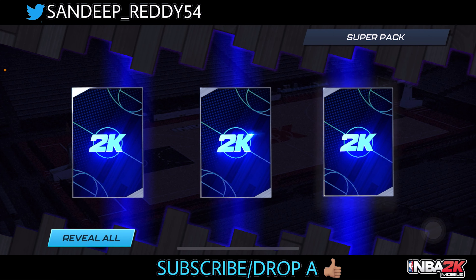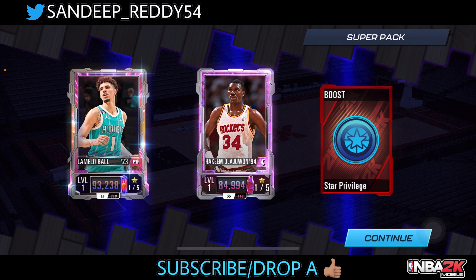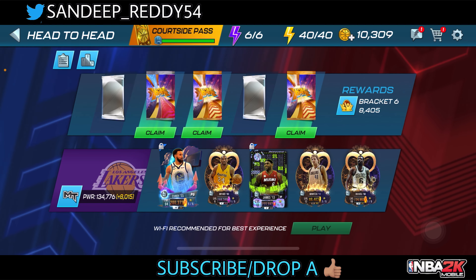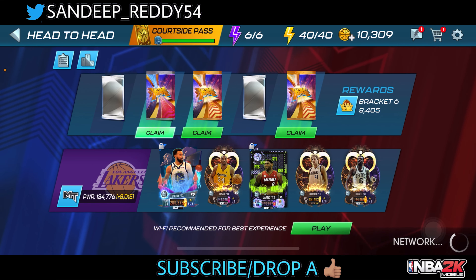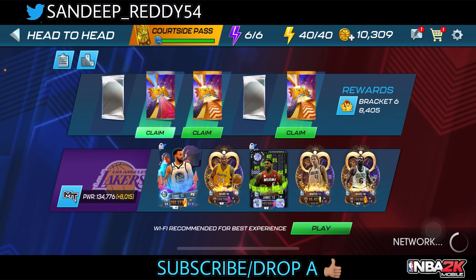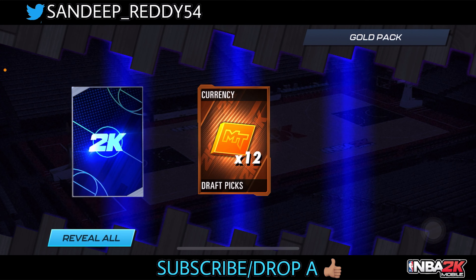Opening the first super pack: three slots — we get a boost, a Cosmic Jasper card, and a Plasma Quartz Lambda Ball card. That's okay, we still have two super packs left. Opening the next gold pack: we get 12 graphics tokens and another Cosmic Jasper card. Not bad. From the draft picks — look at that — a Chaos Diamond right there! We pulled a Dark Matter Bill Russell card and an Amethyst Bosh card.